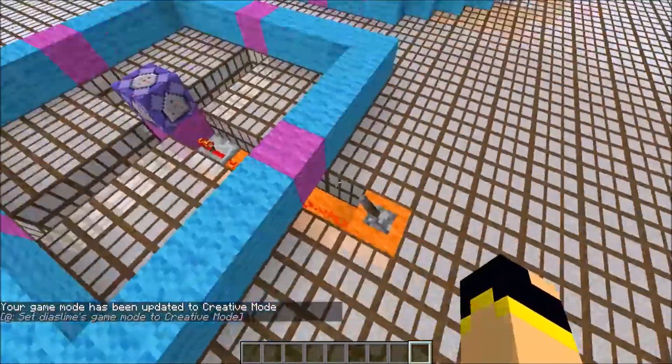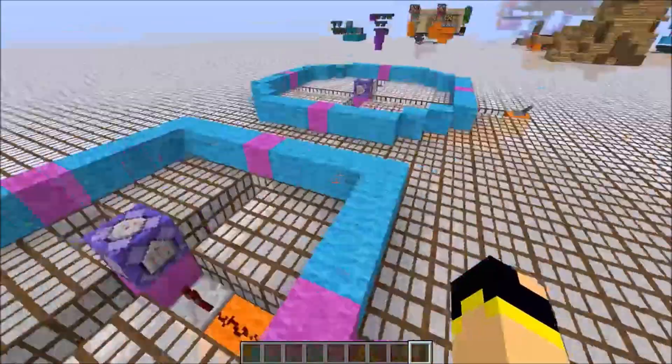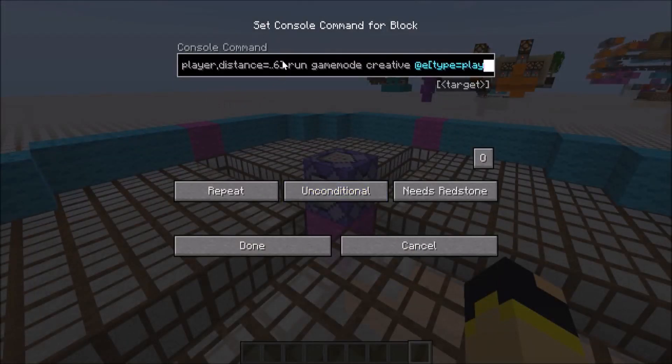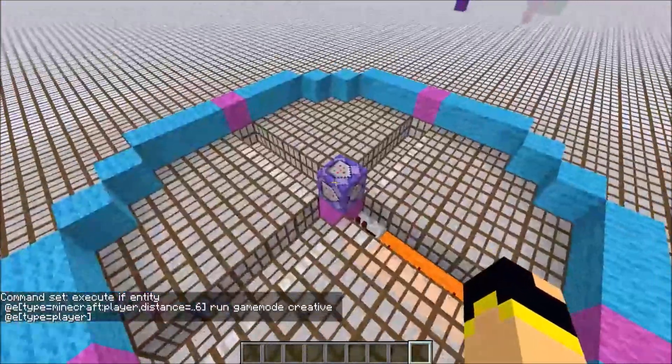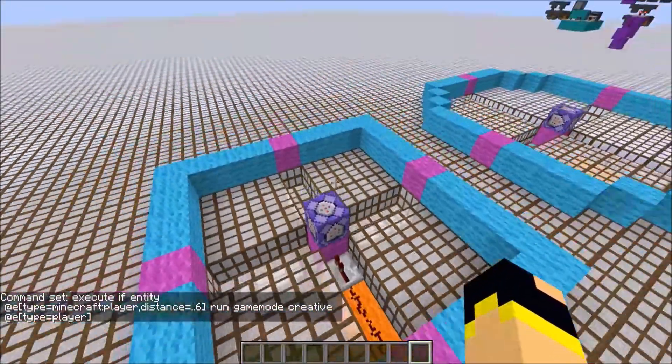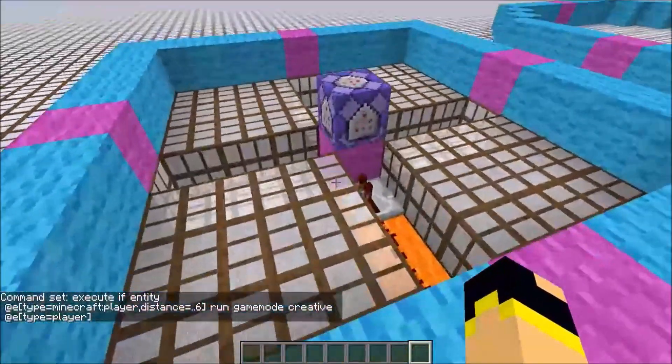Then it sets us to creative. This one is a lot easier to do as we're only activating it if we're within a distance of six blocks of the command block, whereas the other one is checking for coordinates.